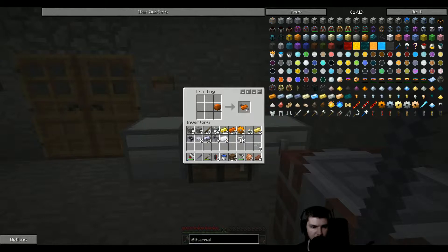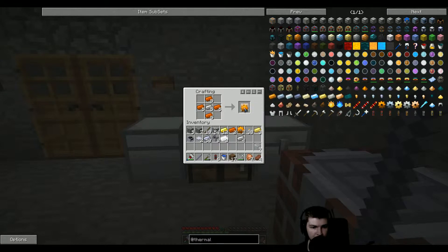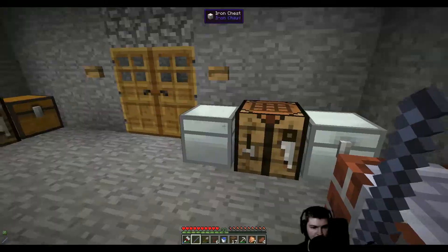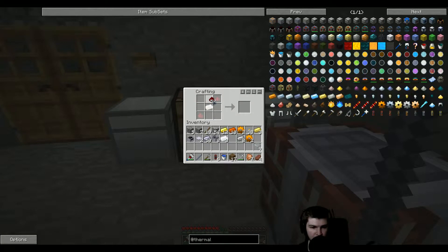Let's get the iron out. Let's get the copper out. I want two more, I think. Hopefully we still have enough copper to finish all the products. So we need two of these. Silver, silver. Yeah, we have two more.